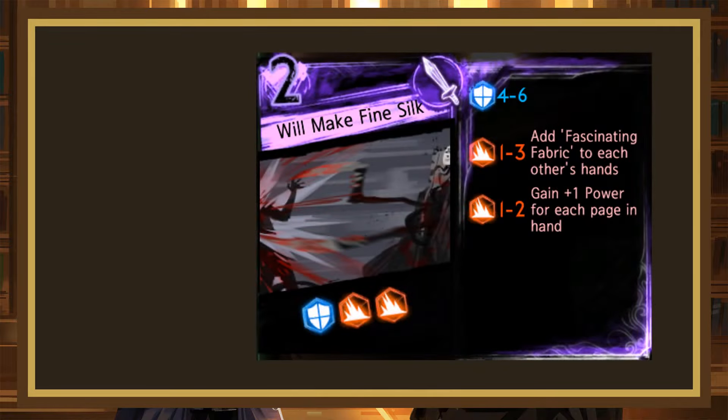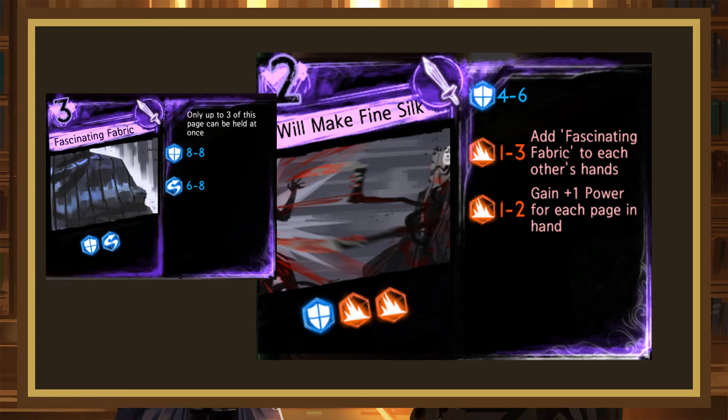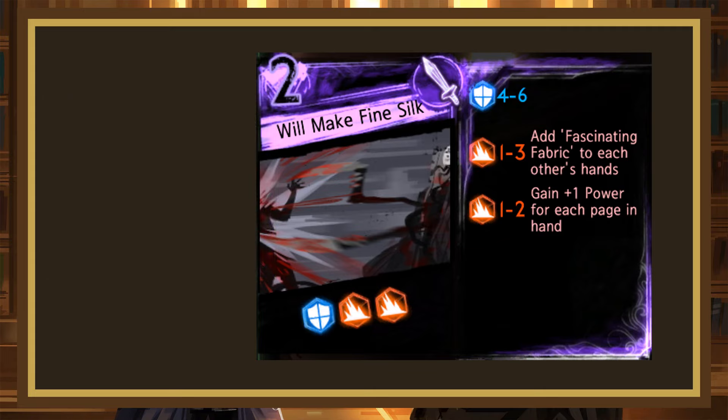Will Make Fine Silk isn't as good. This 2-cost rolls 4-6 block, 1-3, 1-2 blunt. The 2 adds a Fastening Fabric to self and target's hand, and the 3 gains power for each page in hand. Compared to Feast, the block is 1 power lower, the first blunt is 1.5 power lower, and the second blunt varies but overtakes Feast at 3 pages in hand. Note that the Fastening Fabric counts towards the total, but without any page draw you're likely to only have a higher roll on the first couple of scenes. The Fastening Fabric also isn't stellar — it's a 3-cost rolling 8-8 block, 6-8 evade. It's not nothing, but it isn't much. Overall, I think that makes Will Make Fine Silk a C-.